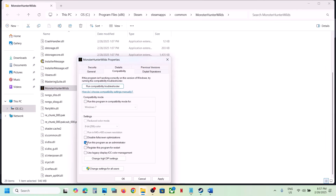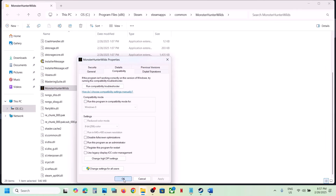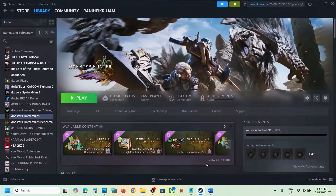If you've put a check on all these boxes and it's still not working, uncheck all those boxes, hit Apply, click OK, and then follow the next step.